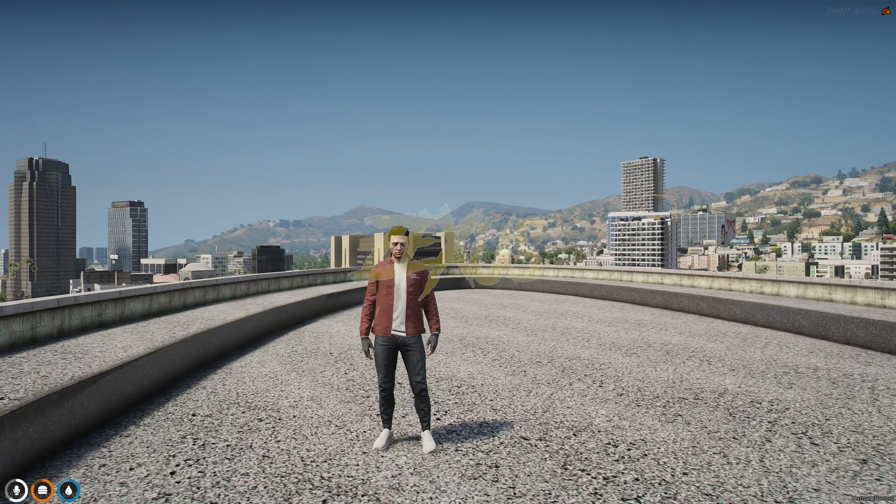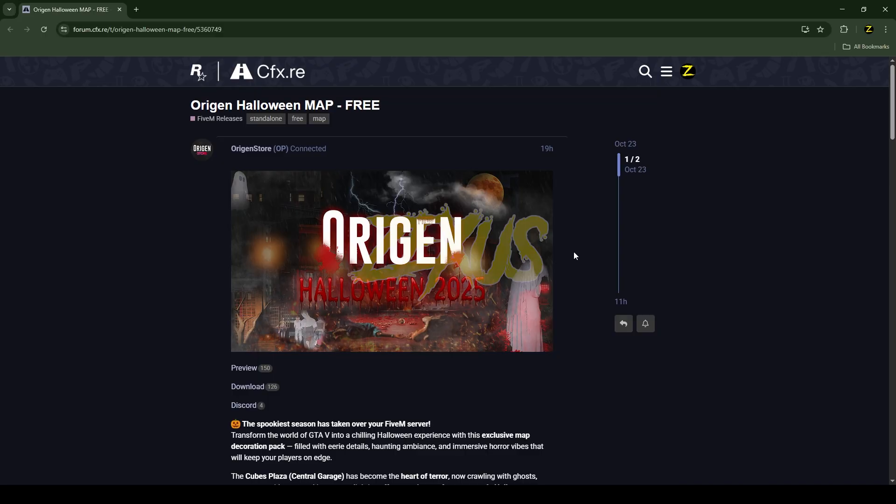Hello everyone, welcome to Zexas Element. In this video we are going to install a spooky Halloween map into our FiveM server. So without any further ado, let's get to the installation process. This is the map which we are going to install into the FiveM server. I'll put the link in the description below to download the script.